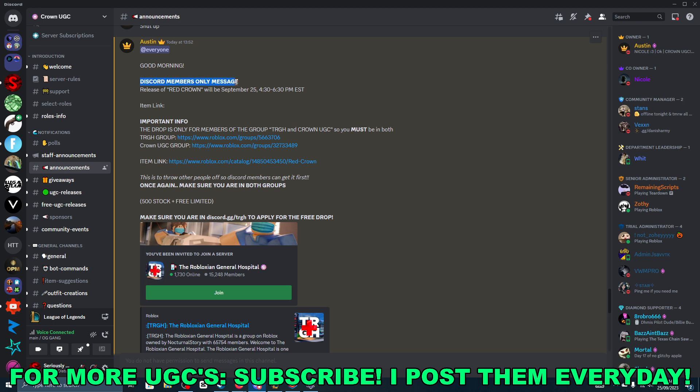As you can see, Discord members only message — Red Crown release. So important info: the drop is only for members of the group. TRGH and Crown UGC, so you must be in both. Once you join this Discord you'll find both the group links here and the item link.